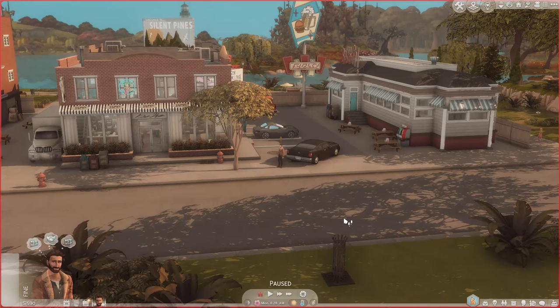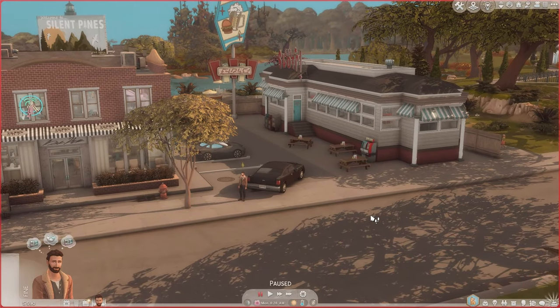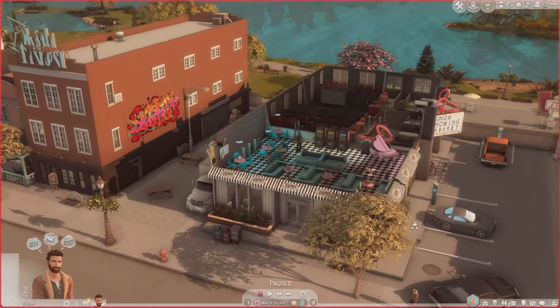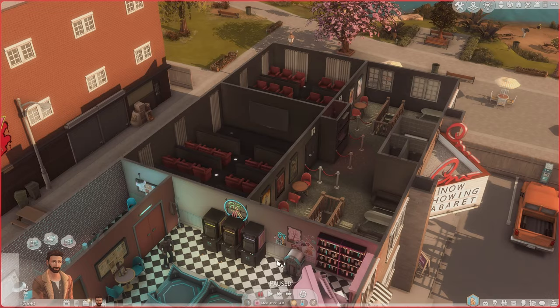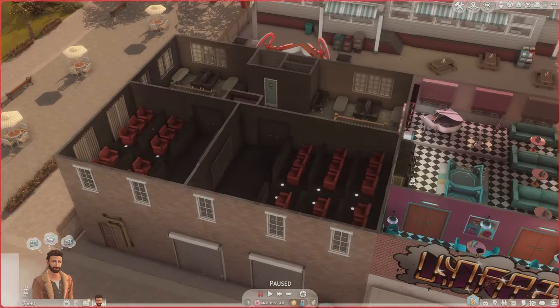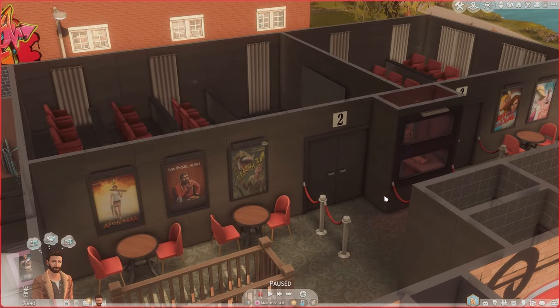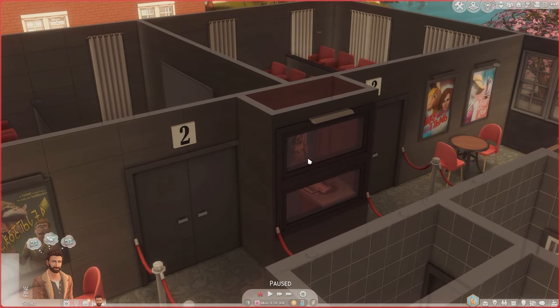First we're going to be taking a look at the Silent Pines Cinema and Diner — this is a very cute little lot. I can already see the Life is Strange influence here with this diner, and this cinema is so cool. I never thought about actually building a movie theater in The Sims, but they nailed it, and this is all just with base game items. We've got a few theater rooms over here, and the main lobby with some seats, and a really cute little ticket booth where the person sits giving you tickets.